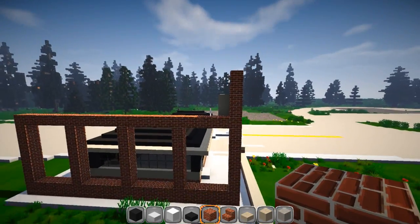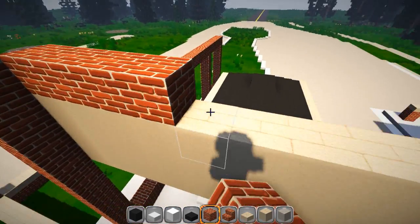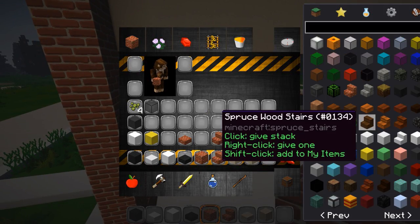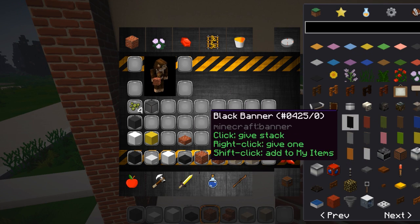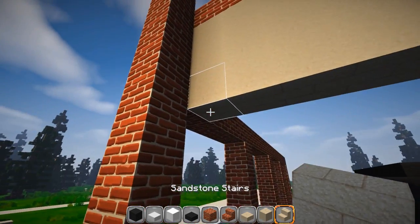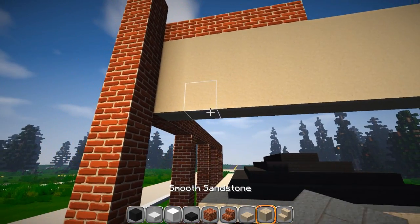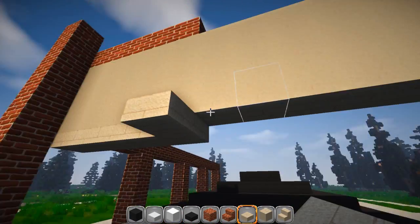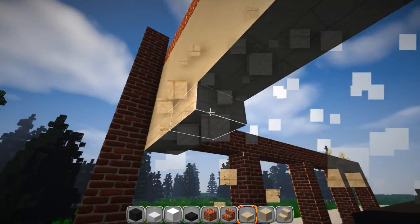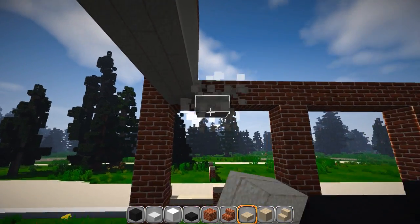I'm glad I did it — it was a really really good experience. I had a great time and I wish I could go back. We're gonna put that on the top and underneath I'm gonna need some stairs and we're gonna trim that out. I think I'm gonna do the slabs — I want to go in here and make it set back, that's what I want to do.